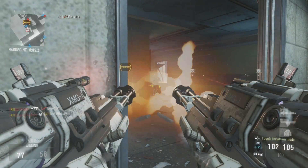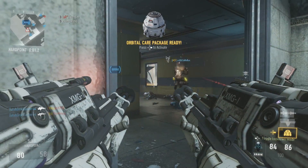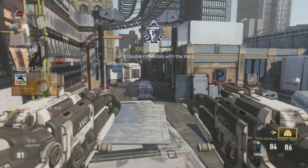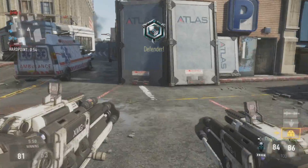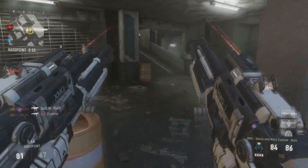My strategy with this is: I sit above an objective, staring at that objective, and just keep on firing. Because this thing shoots so fast, you kill people so quick, and you have a ton of bullets — so why not just keep firing? I run out of bullets incredibly fast, so scavenger is a perk you might want to consider using.